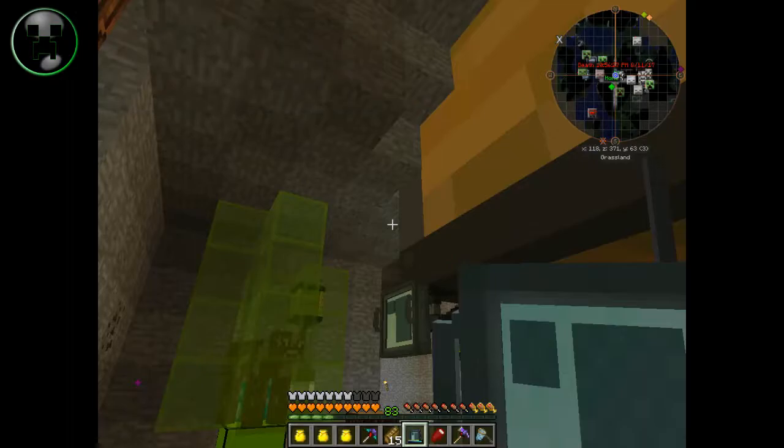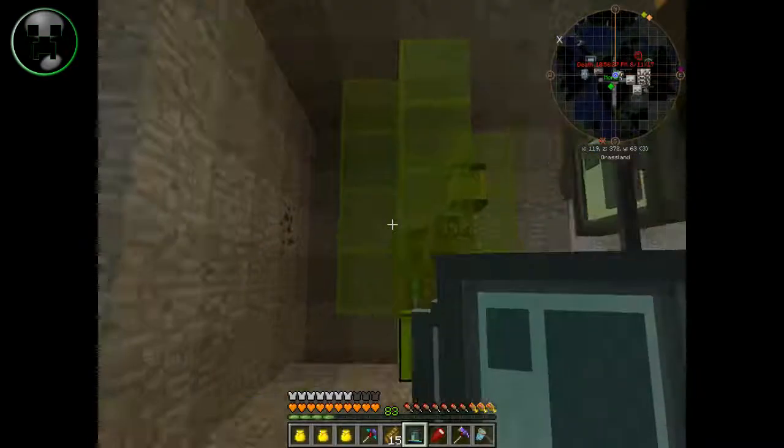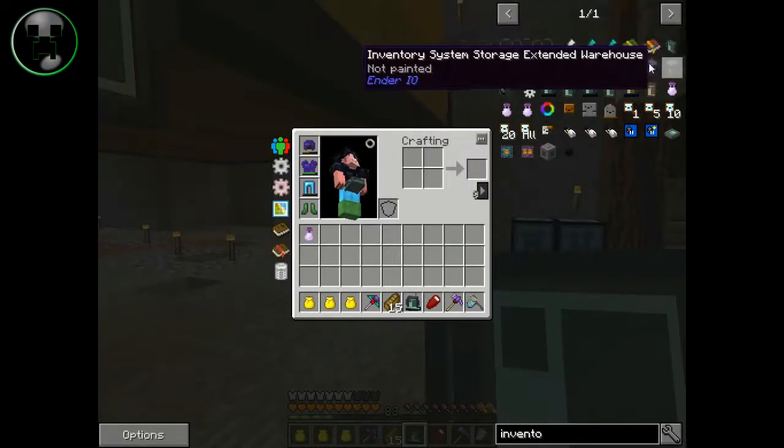Do you think I should make the panels for everybody, or should you guys use something else? I think Jackson is using the modular storage, but I think this is better. Also, you could use these.